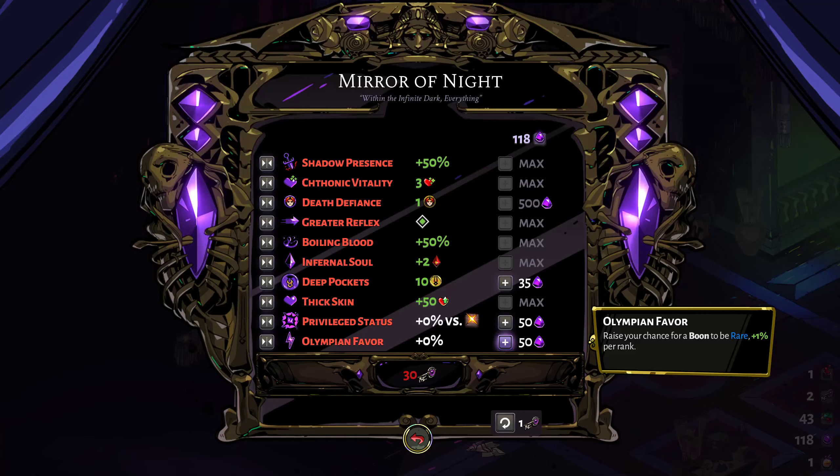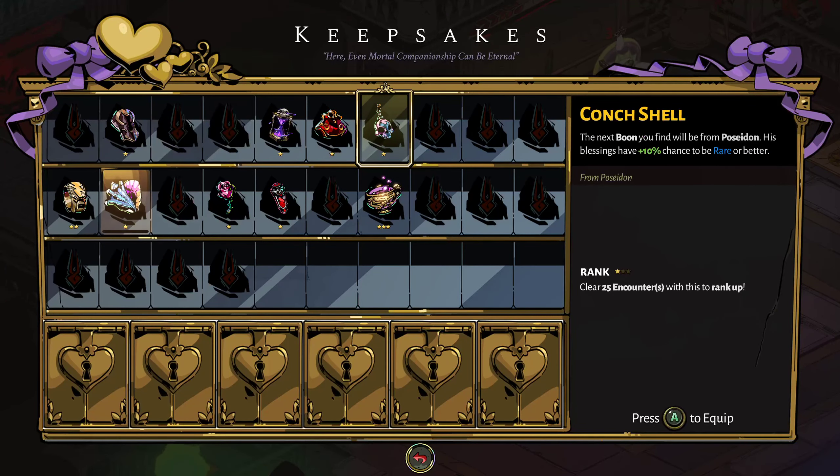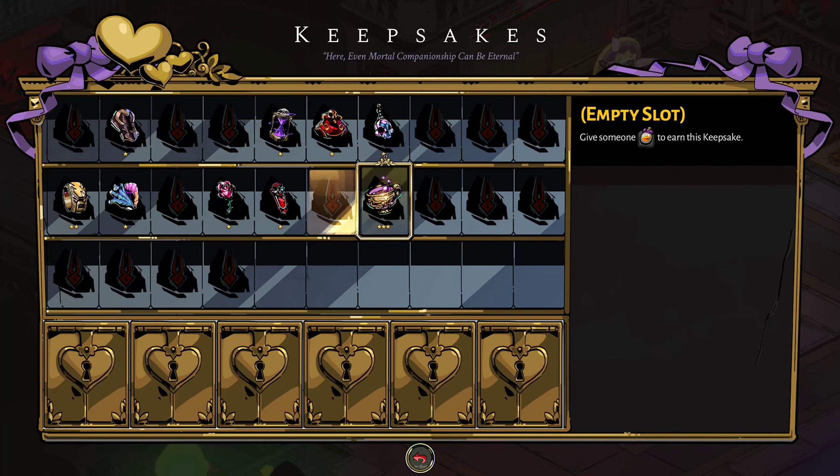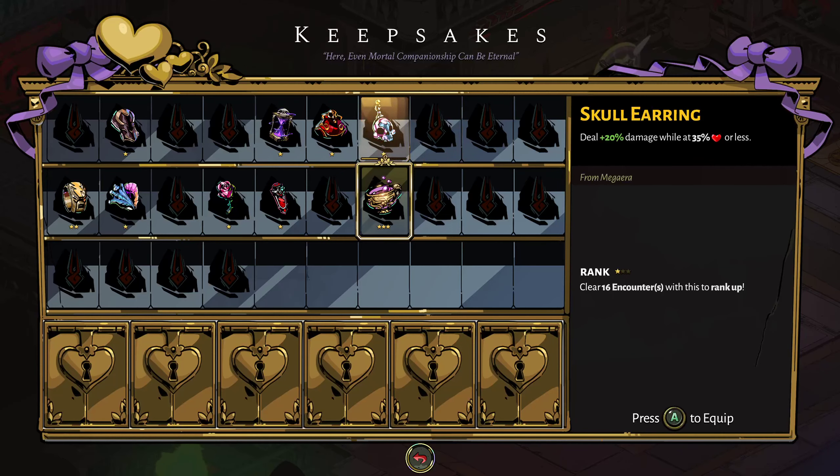Olympian Favor raises your chance for a boon to be rare, plus 1% per rank - that 1% is basically nothing so I haven't added it yet. Over here we've gotten some keepsakes. This one guarantees the next boon you find will be from Dionysus, with his blessings having plus 20% chance to be rare or better. It's 3-star rank, maxed out, so that's what we're gonna start with. Midway through the dungeons you can switch keepsakes - I start with this and then switch to one that deals plus 20% damage while at 35% or less health. You get these by giving the gods nectar.